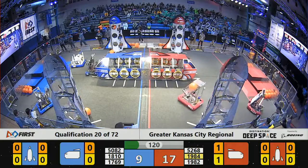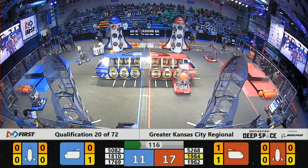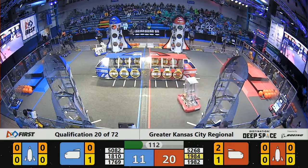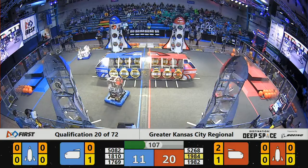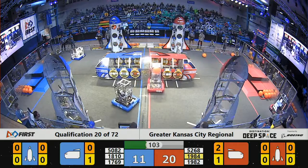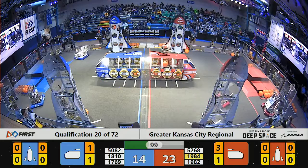Looks like the Red Alliance is going to try and score some cargo, but it bounces off. Over here at the Red Alliance Human Player Station, we've got 5268 Biomech Falcons trying to acquire a hatch panel. 1982, Red Alliance partner, Cougar Robotics, dumping in some cargo right before them.